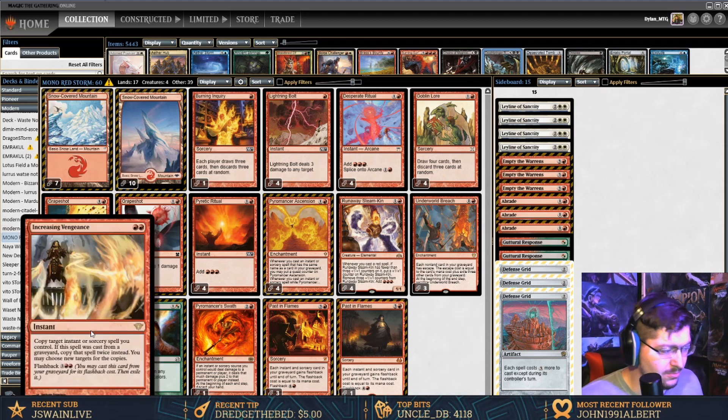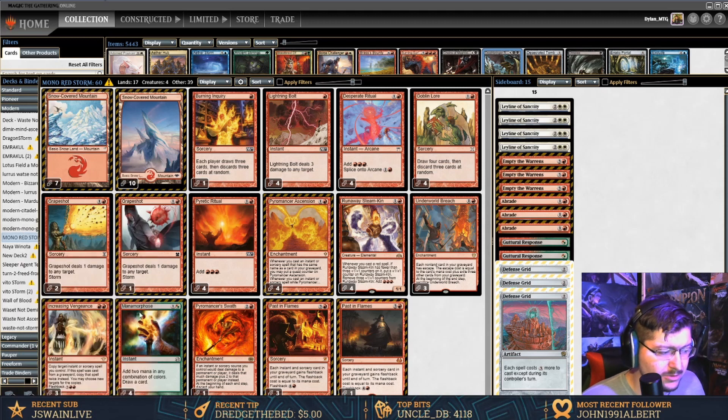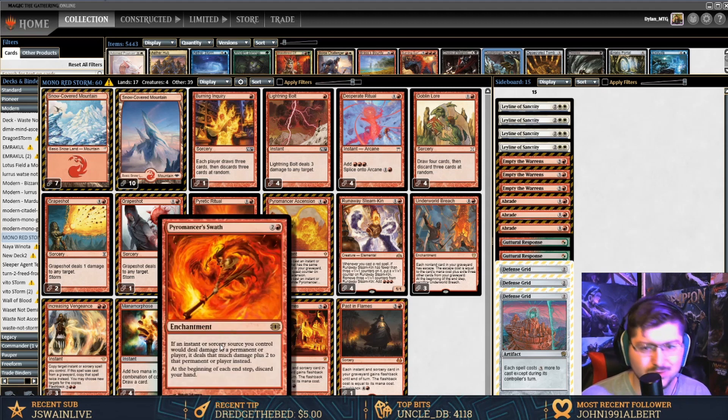Another odd card is Increasing Vengeance. It works out really well when we're able to generate a lot of mana with Runaway Steam-Kin. If we have a resolved Steam-Kin on two counters by turn three and we go ritual, ritual, Increasing Vengeance, ritual — we just have a lot of options.